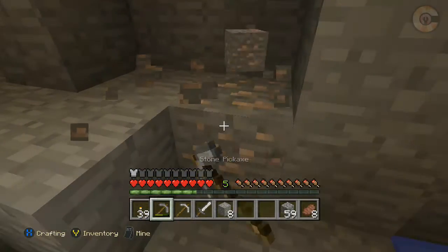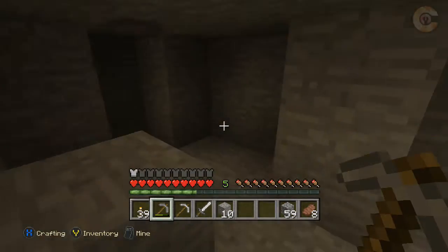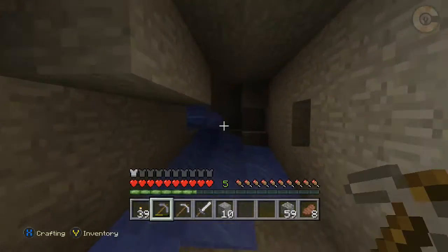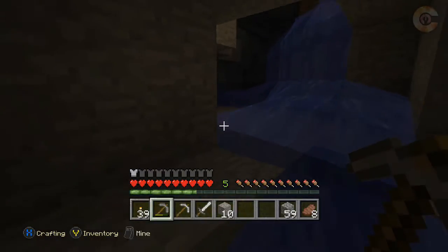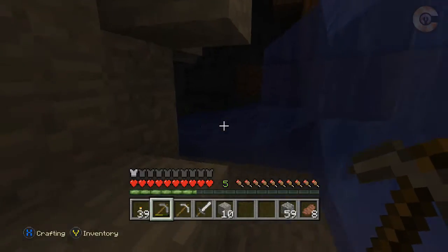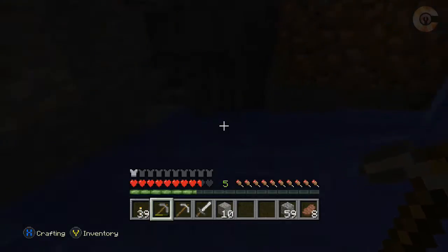We'll start our little base camp — somewhere we can store things and have a bed, somewhere we can be safe for a little while. I'll build our portal in there as well, so that we're not going down deep into the ground to get to it. I don't want to go down 30 steps to get to my portal — I just want to walk out my back door to the portal.